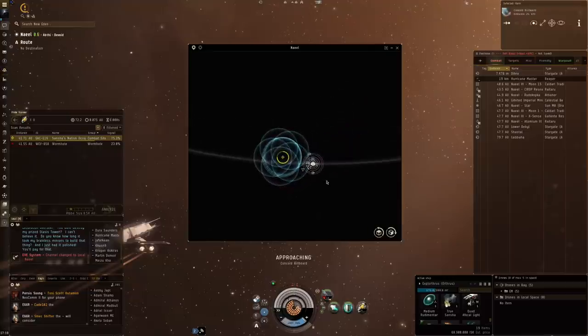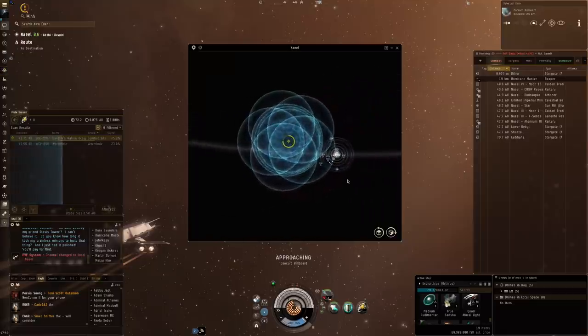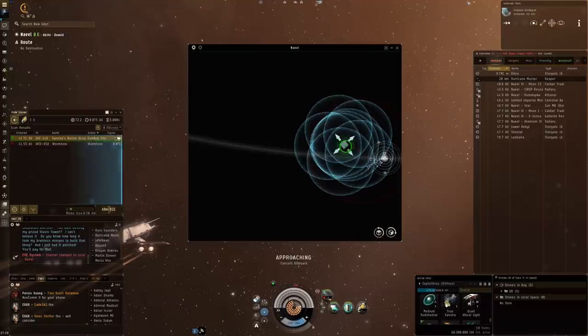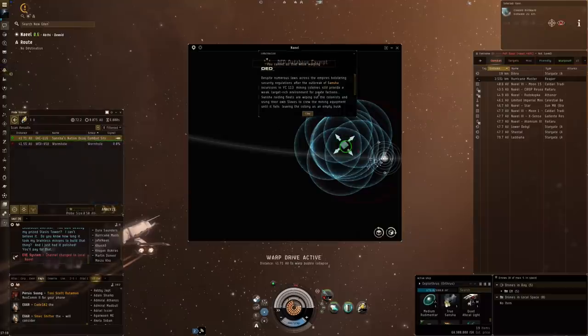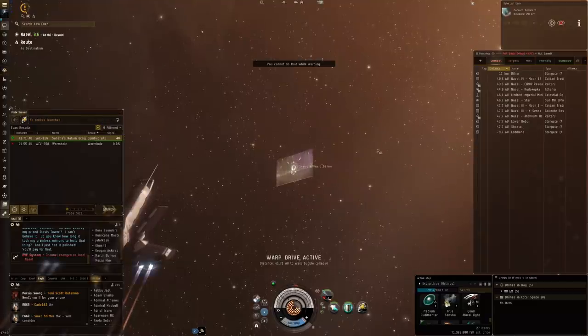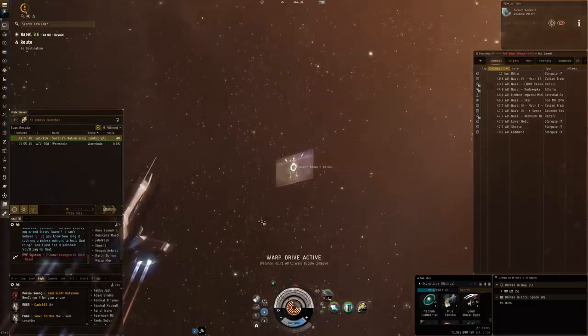So we've got Detal, Chunga, Tashinas, Dira, and now Nail — this is the fifth system I'm checking and potentially my fourth good combat site. Let's go as quickly as possible. Sorry Triglavian message, you'll have to come a little bit later.